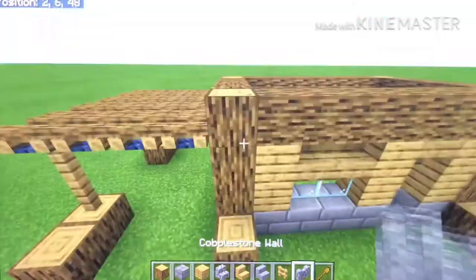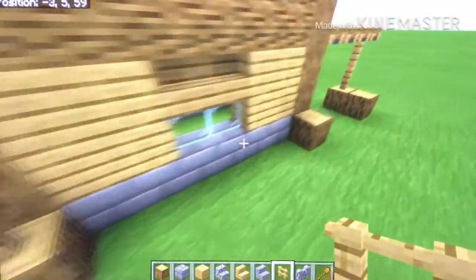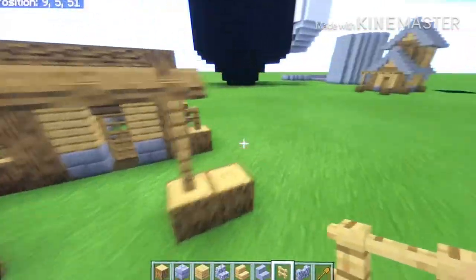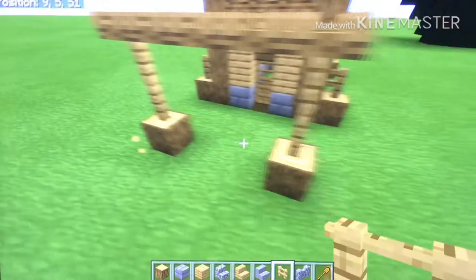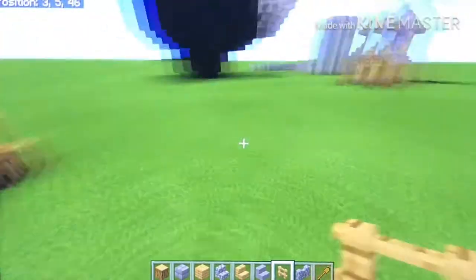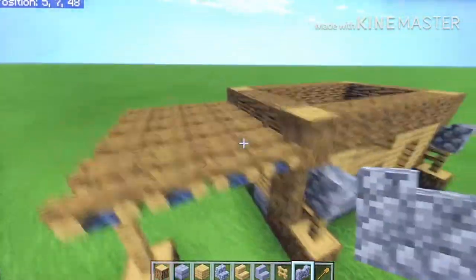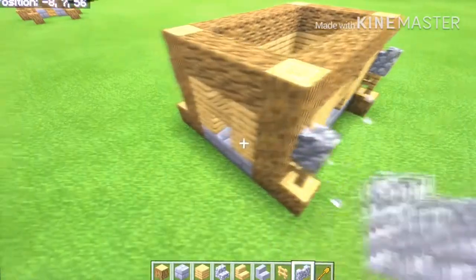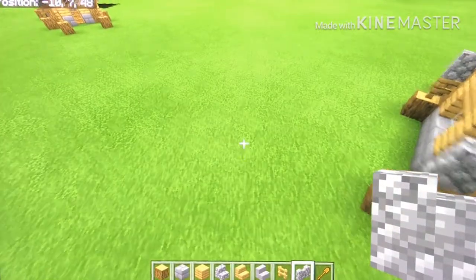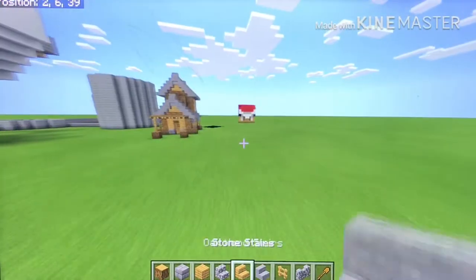Now once you've finished that, you want to add oak fences on top of these overhangs. By the way, there are no overhangs here for the oak logs — there we go. Once you've done that, you want to add cobblestone walls on top of the fences to make this kind of structure. So if you have this, good job — you're copying.